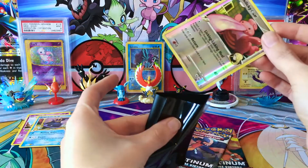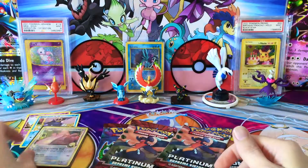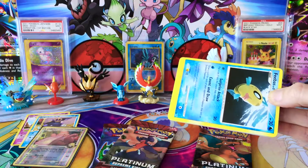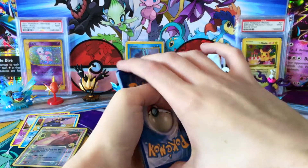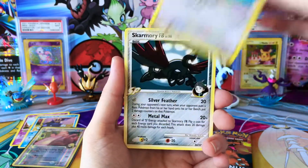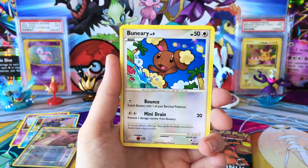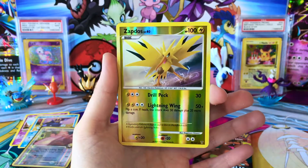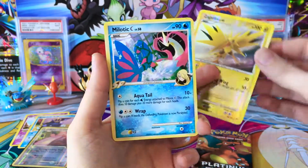I'm hoping we're going to pull at least a Holo from one of these. I did get them from a reputable place, so they shouldn't have been weighed - hopefully the packs they sent actually have something good inside. We have a Champion's Room, a Beryl, Skarmory, Phoebe, a Vigoroth, Mankey, Surskit, Benary. There we go - a beautiful Reverse Zapdos, which is also a Rare, and look at that artwork - that beautiful Milotic Regular Rare.